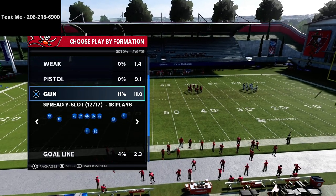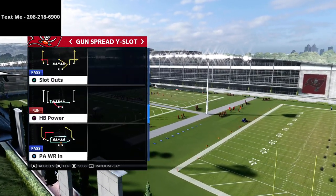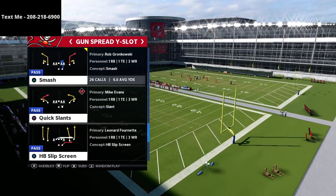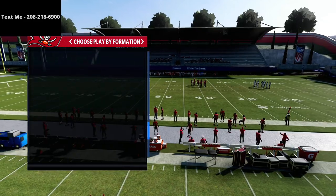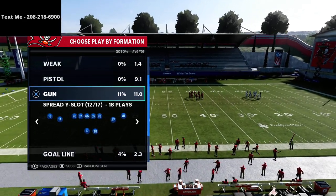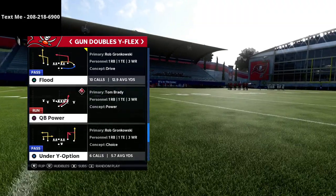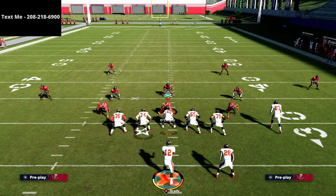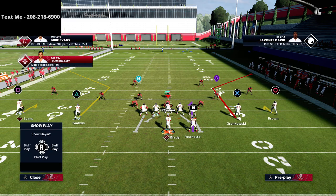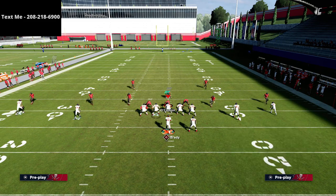We're going to go over an audible from the Doubles formation into the Smash play out of Spread Wide Slot. The Smash play out of Spread this year is really underrated — not very many people realize how good these corner routes are. Basically, you've got the Smash play in your audibles, you come out in Doubles just like normal, and it's a very subtle audible — you just see the titan move, that's all that happens.